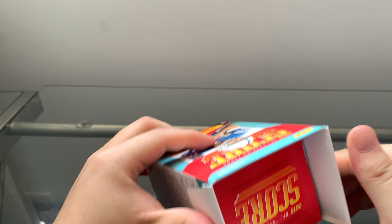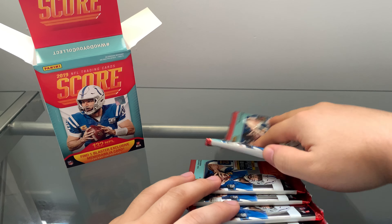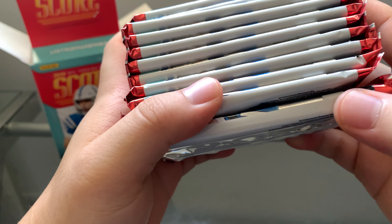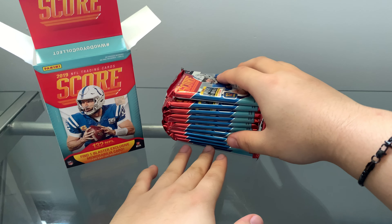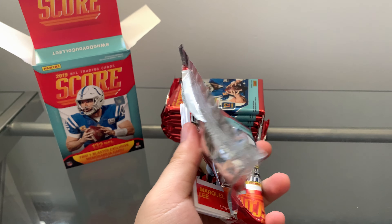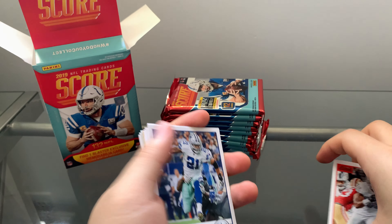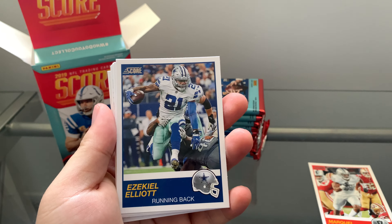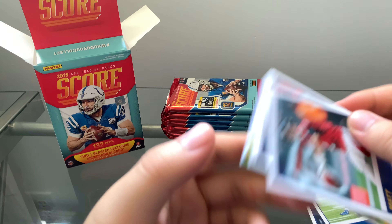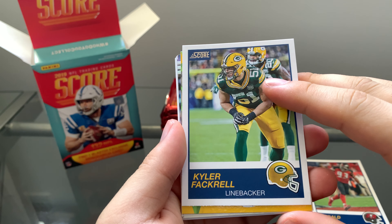Let's just get right into it. In the last box we got a pretty cool memorabilia card and a ton of rookies and parallel cards, so definitely really good. The memorabilia card is in the last pack, so we'll save the best for last. Let's crack this open and see what we can get. I'm assuming there's gonna be a lot of repeats since we got a lot of them in the last box already. I'm gonna try to go through this a little bit faster — last time it took 15 minutes, so hopefully around 10. If you haven't checked out the first one, make sure to go check it out.